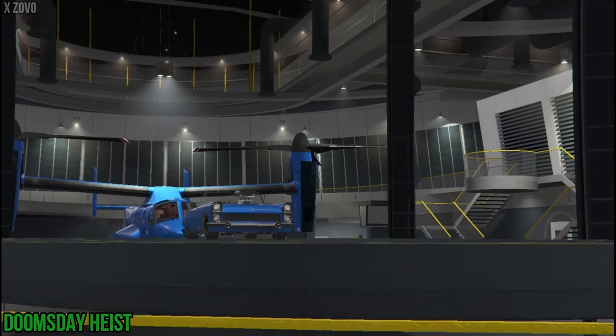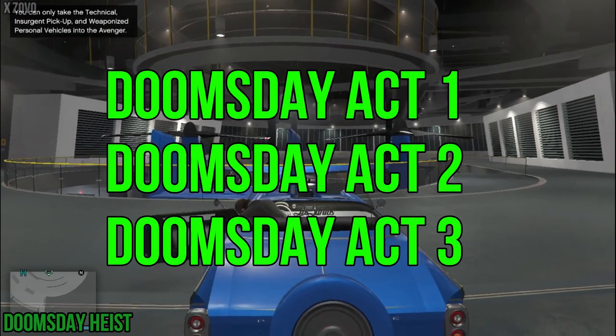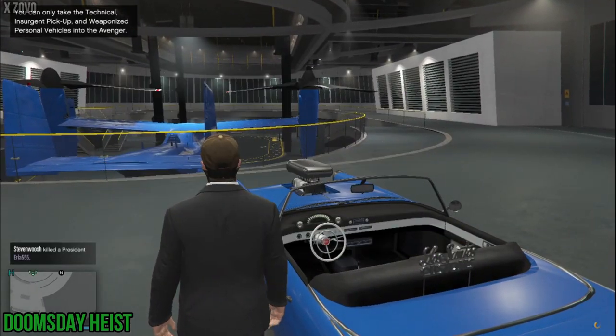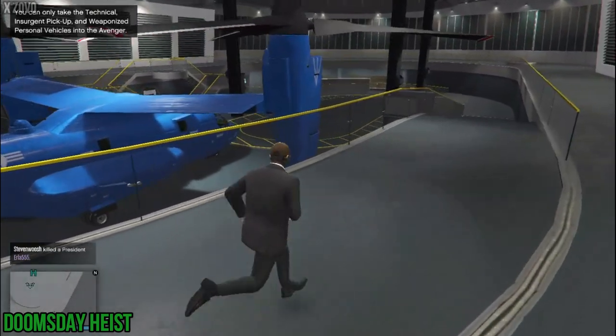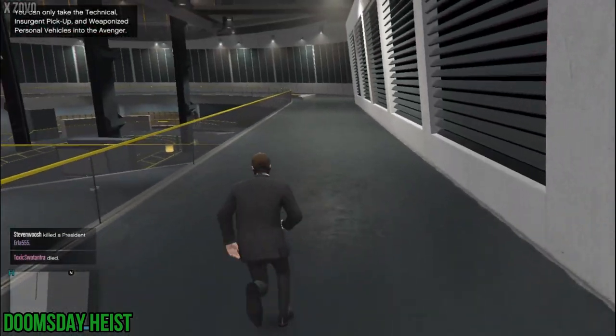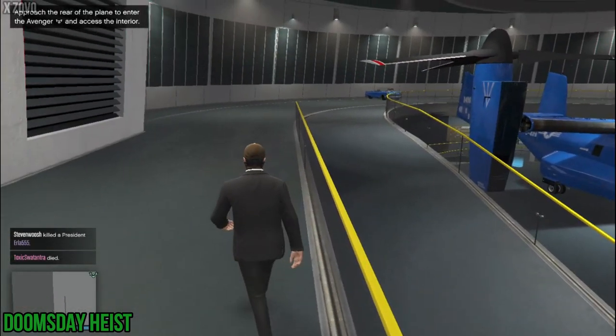There are a total of 3 doomsday heists: Doomsday Act 1, Doomsday Act 2, and Doomsday Act 3. To host doomsday heists, you will need a facility. To buy a facility, go to the Maze Bank Foreclosures website on your phone and buy any facility you want — just don't buy Paleto Bay, just don't. Also don't buy anything in the hills.